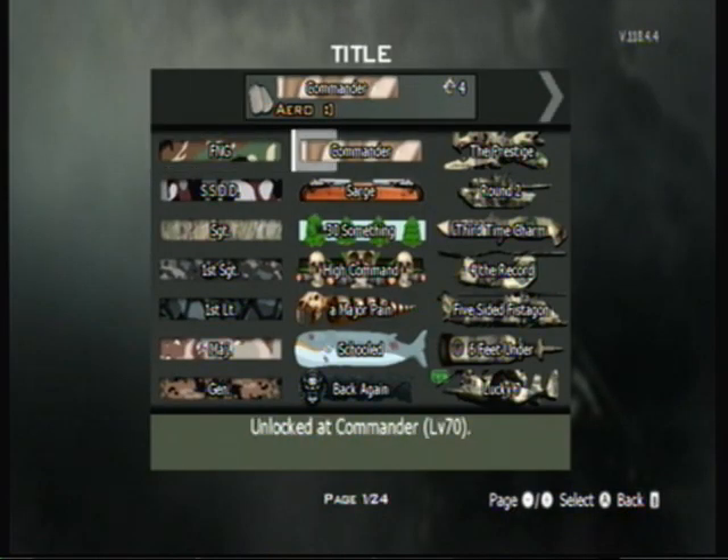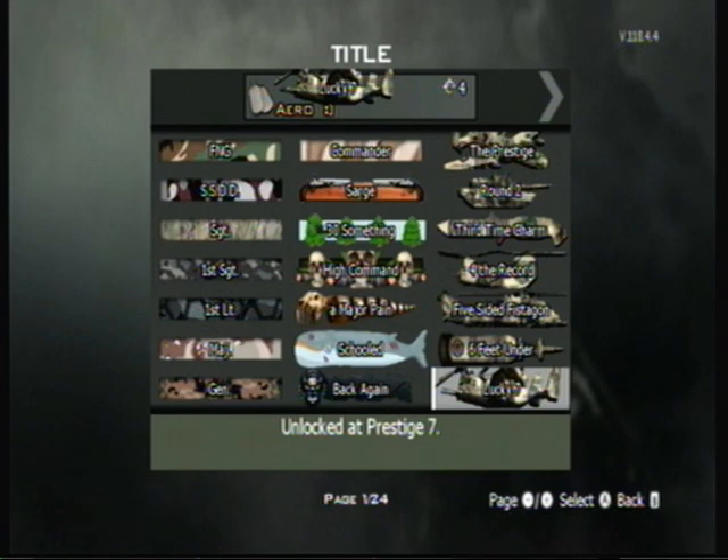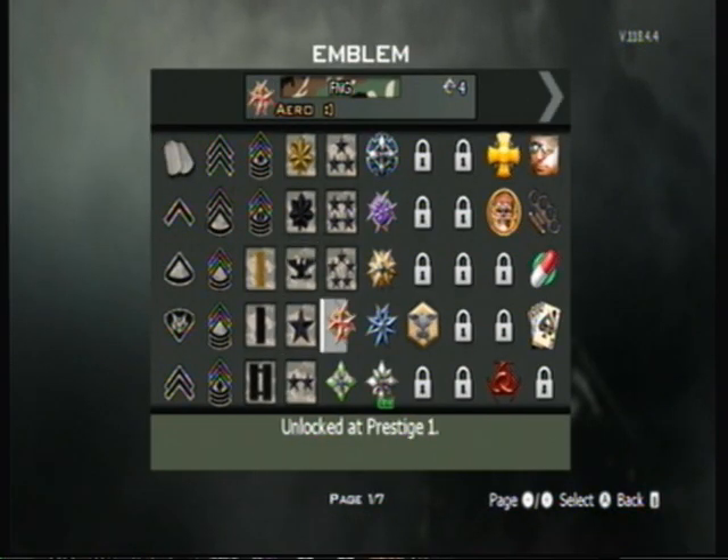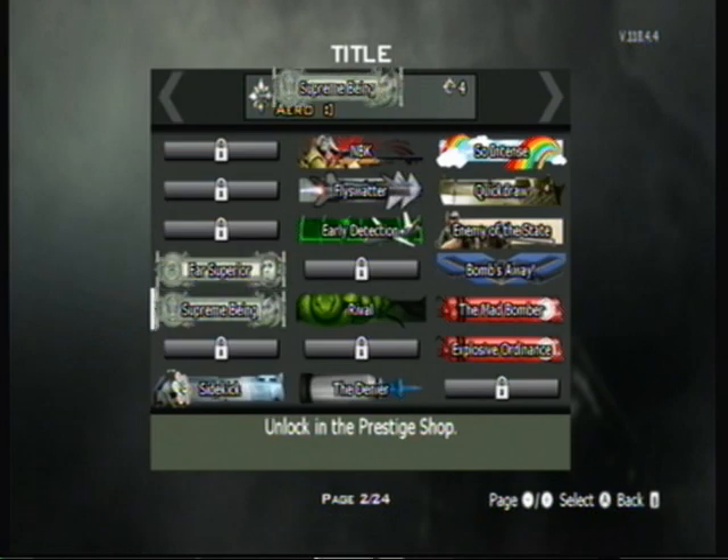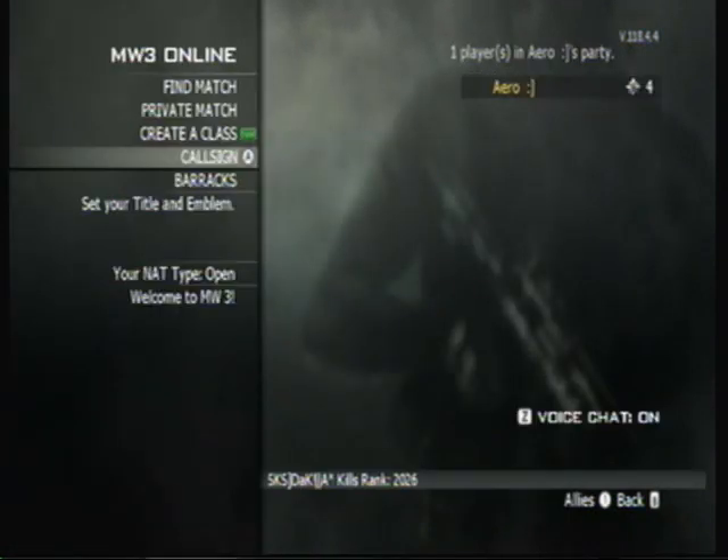Here are the title and emblem you get for becoming 7th Prestige. It says Lucky 7. And the emblem is the 7th Prestige logo, which is right there. I actually do put them together so you can see them. And here we are — that's the 7th Prestige set right there.